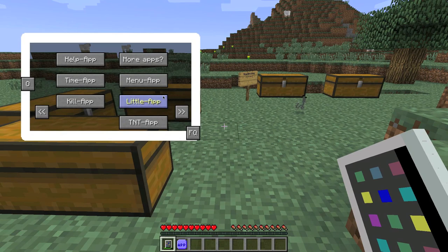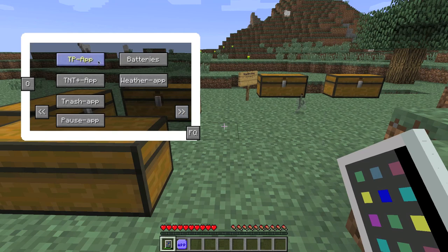When we right-click we have apps on each side - pretty cool. Time app, kill app, more apps, question mark, menu app, little app, TNT app (that's a cool one), TP app, TNT plus-minus app, trash app, TNT plus app, trash app, pause app, batteries, and weather app.